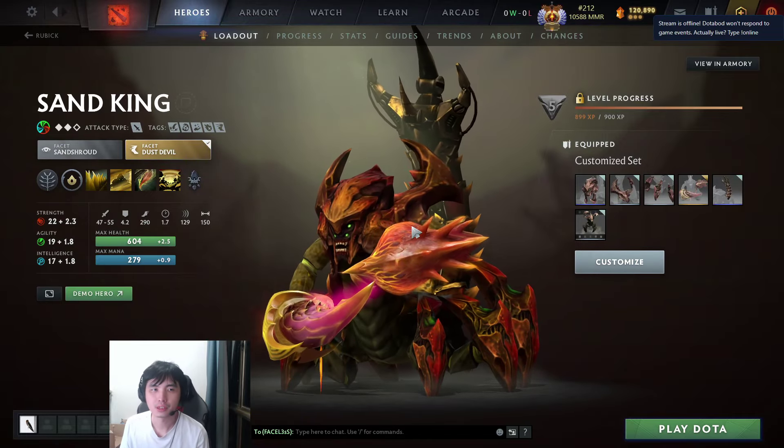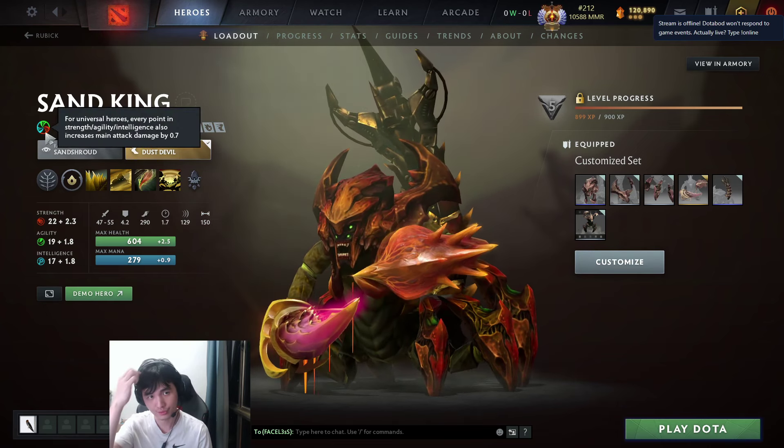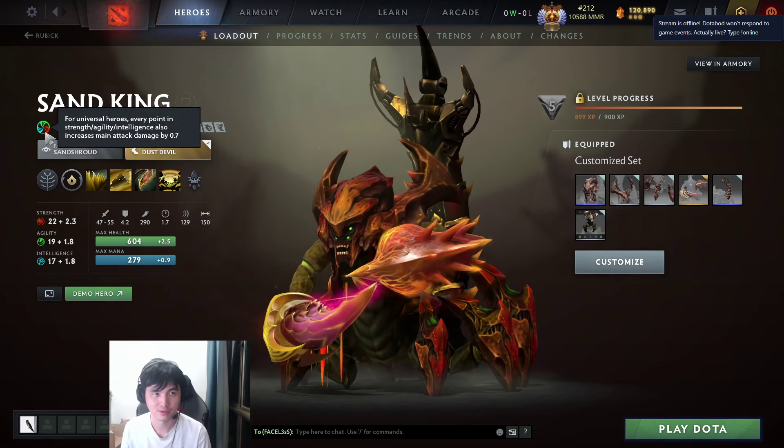Hello everyone, this is going to be the basic offlane Sand King guide. Sand King is a universal hero, so for every point in stats it gets 0.7 damage.